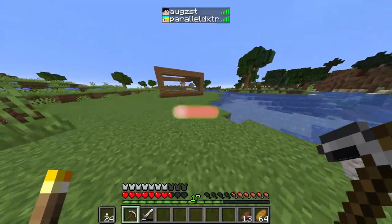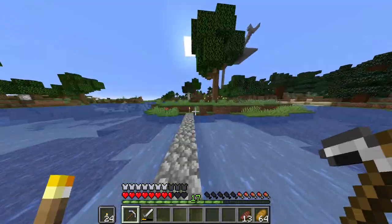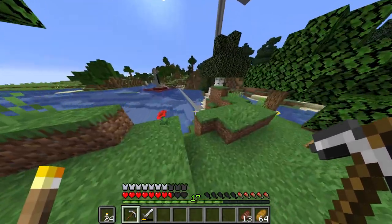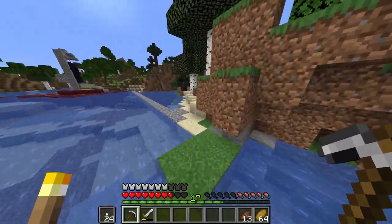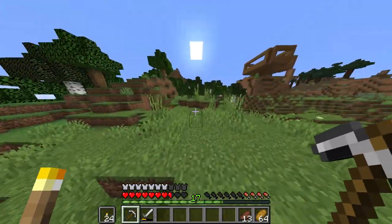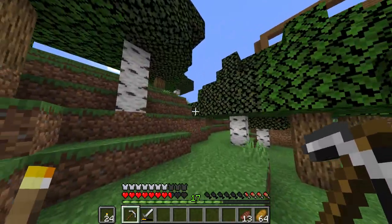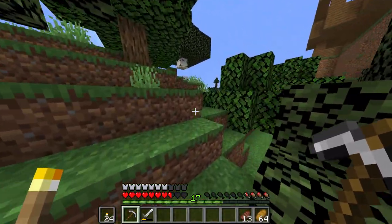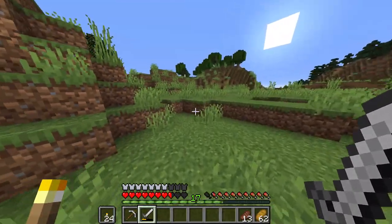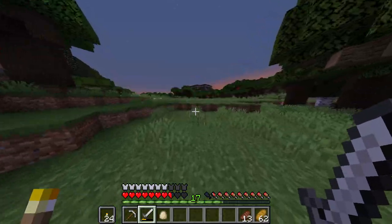Now what I need to do is check out these coordinates. August is in the server right now — I think he's strip mining, so I'll let him do his own thing. I'll give a tour of everyone's houses soon too, probably after we go check out what I'm supposed to be looking at. One thing I want to start doing is getting the newer people on the server involved. Eventually the goal is to slay the Ender Dragon.